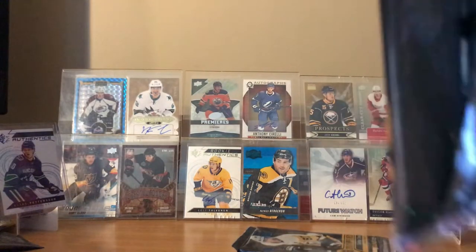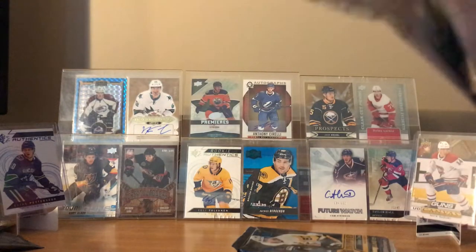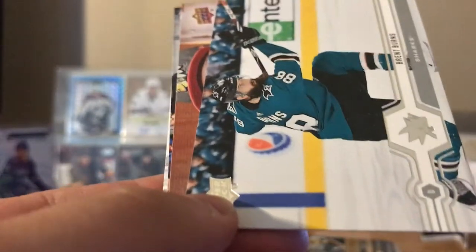Out of all the Young Guns, I think I like Scott Sabrin the most so far. But there's still a chance of a canvas Young Gun. Christian Fischer, Oscar Klefbaum, Evgeny Kuznetsov, Brett Burns, and Patrick Kane — canvas.